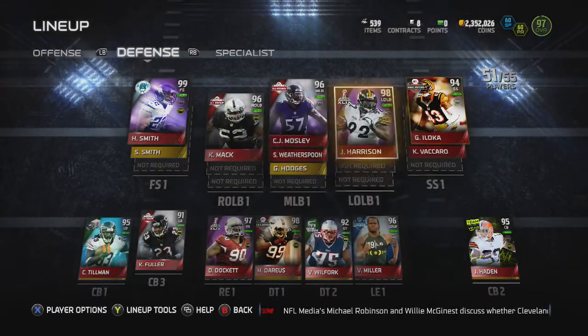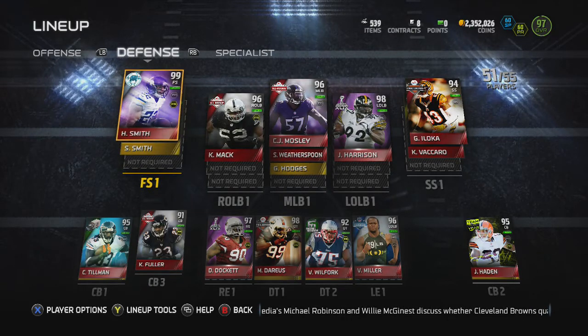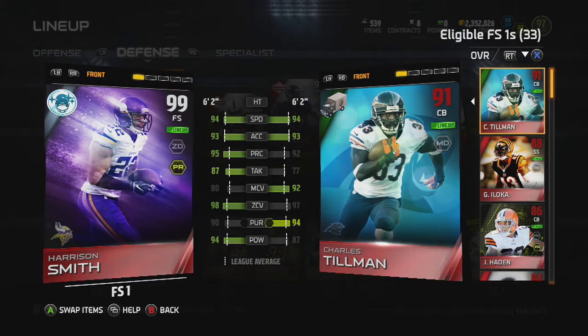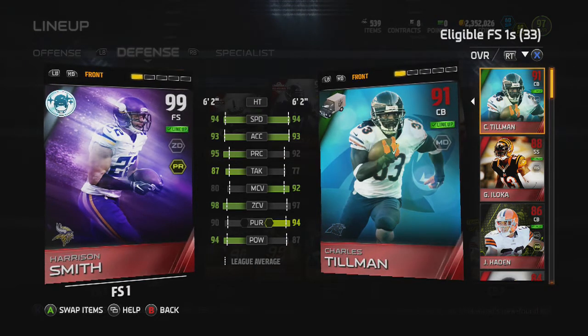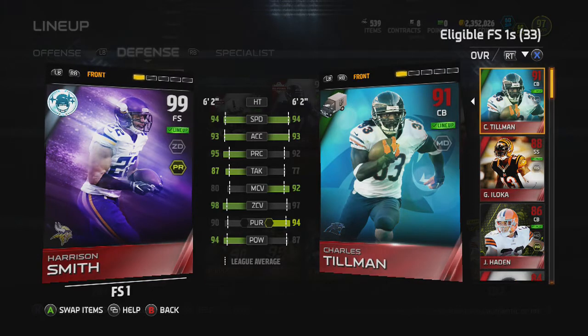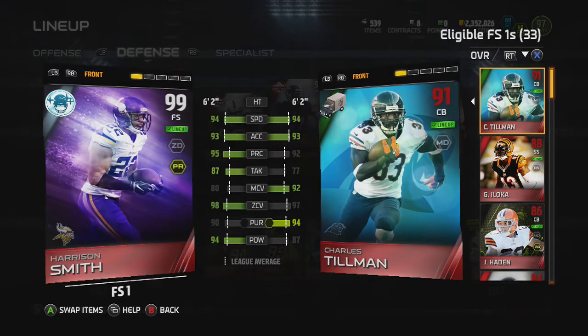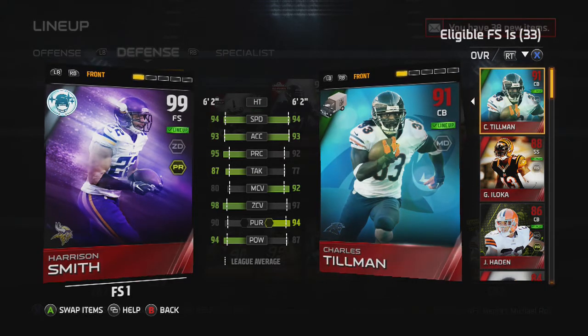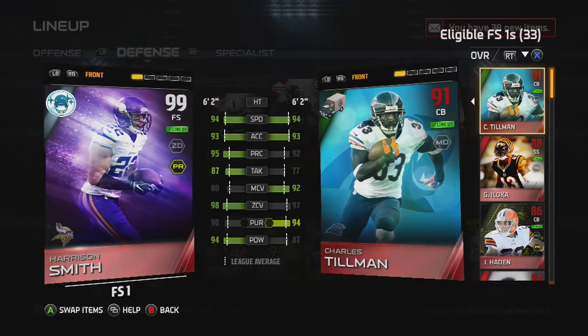Now let's look at this beast I picked up at free safety for 160,000 coins — this 99 Harrison Smith. I love him for his zone coverage, play recognition, height, and hit power. He's definitely a playmaker for me on the back end, and I have no plans to get rid of him. 160k is probably the cheapest you'll find a 99 free safety.